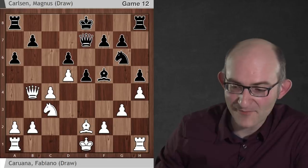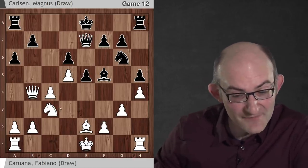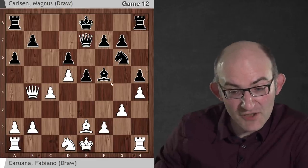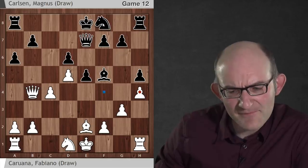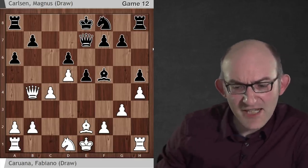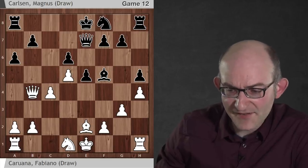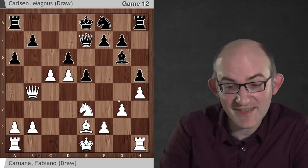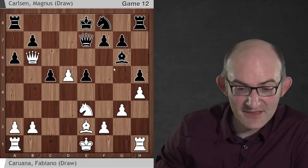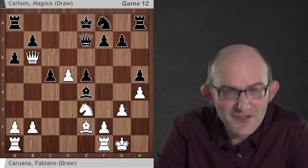If Black goes back to f5, AlphaZero showed a plan with the nice manoeuvre Nd1, where the knight comes round to e3 just to annoy the bishop on f5. If Black plays the manoeuvre Nf8 — which was actually a manoeuvre Magnus played in the game — this was really what AlphaZero thought Black should do. The idea is the bishop goes back to g6 to protect the h5 pawn, and the knight comes round to d7 aiming for c5. Then white plays Ne3, Bg6, and AlphaZero was looking at c5 — getting this in before Black achieves Nd7-c5. AlphaZero gave itself a 55% expected score, but things are clearly happening in this position.